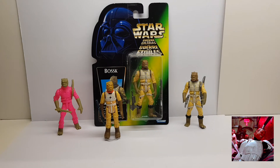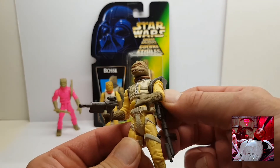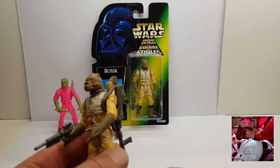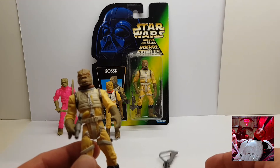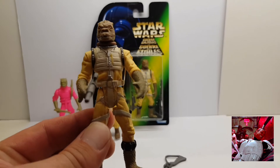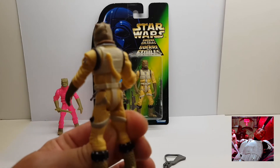Now, while Kenner was still going — 1995 I think it was — the Power of the Force line. And they brought out this guy. The detail on this guy is a lot different. This is Bossk again, but this is the Power of the Force 2 line by Kenner. This is the loose figure. Cracking figure, love this one — a lot more detail.